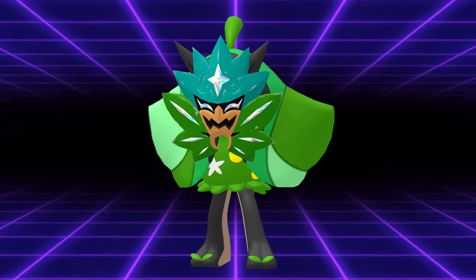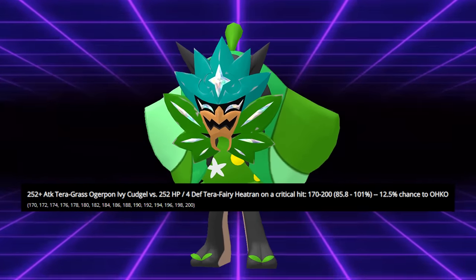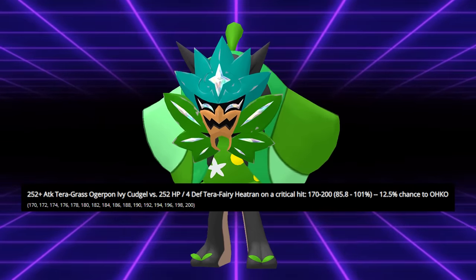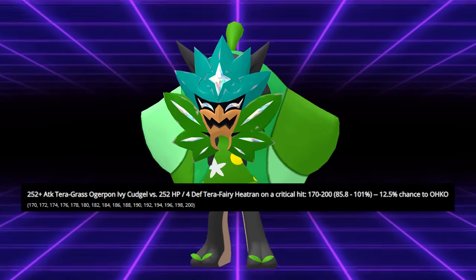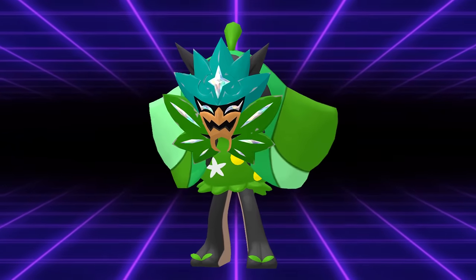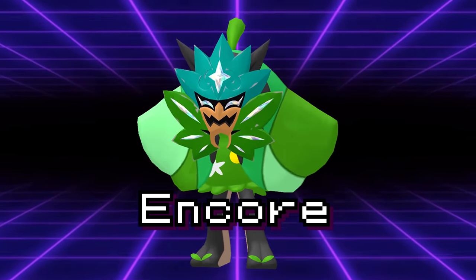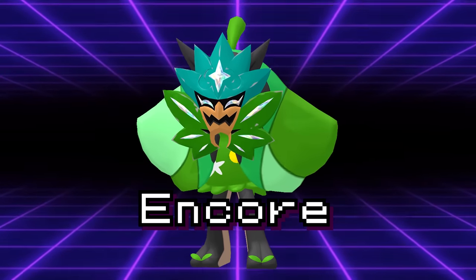For an example of just how powerful this Ogreppon can be, here's a real damage calc. Kyurem has to almost always Tera Fairy in front of an Ogreppon to prevent getting OHKOed by Stomping Tantrum. But at that point, Ogreppon can actually threaten to deal up to 101% with max attack Tera Grass Ivy Cudgel crits. And while Jamie ran Swords Dance on his Ogreppon for the extra damage, forcing the opponent to Protect to scout what option you go for means that running a move like Encore to lock Pokemon into that Protect or a setup move can actually be a devastating adaptation to this strategy.